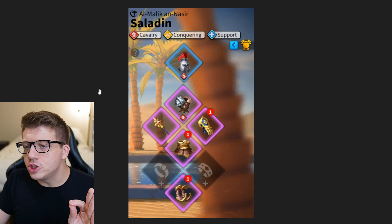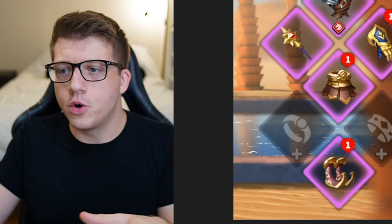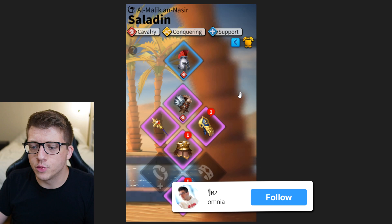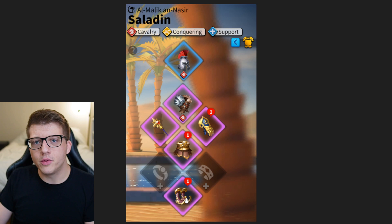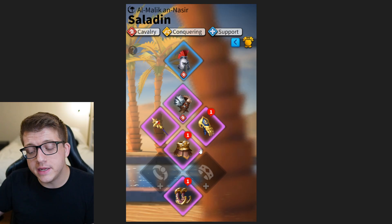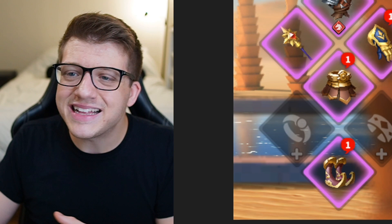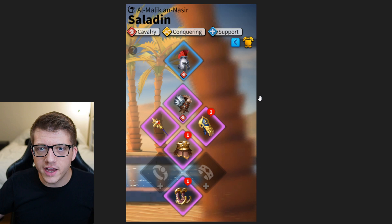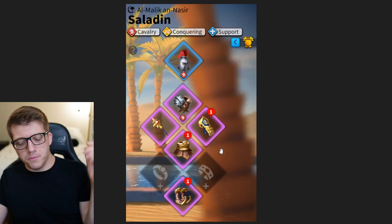Now let's take a look at his first set of equipment — this is on his Saladin, and Panda is a cavalry main. Right off the rip, this is a solid set. There's not a special talent on some of these pieces, but I can't blame anyone for not having a talent. There are some improvements as far as talents go, but there's no obvious mistake other than a small possible mistake in the boots. The Cloud Racers give you bonuses to cavalry attack, but you could have used the Windswept Boots instead, which give you cavalry health and some march speed — and they're also cheaper to manufacture because they're blue as opposed to purple.